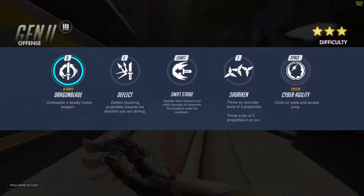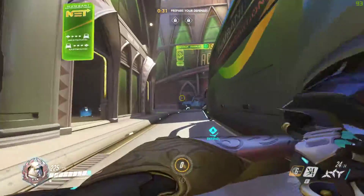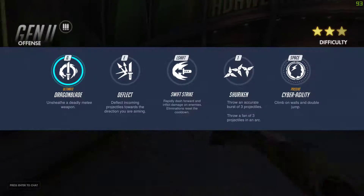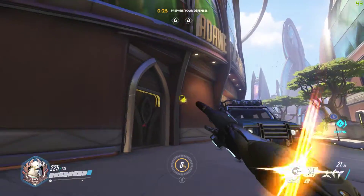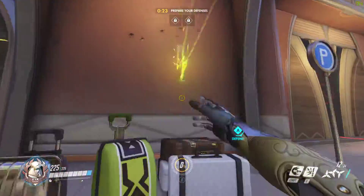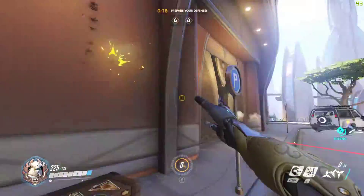Swift Strike is his shift ability. You dash forward, do a little bit of damage, and it will reset if that gets the killing blow. His Shuriken is his left-click and right-click. Left-click releases three stars in succession of each other — they don't all release at once. This is best for long range.